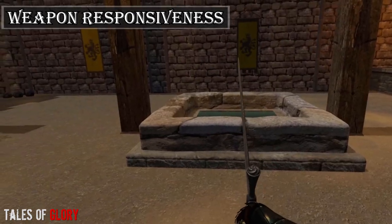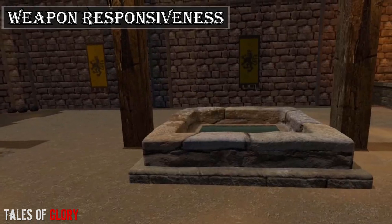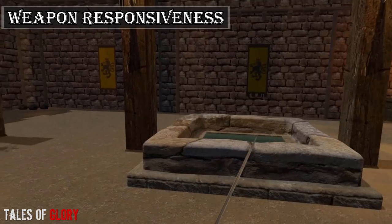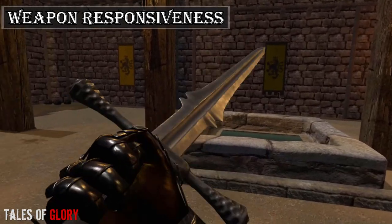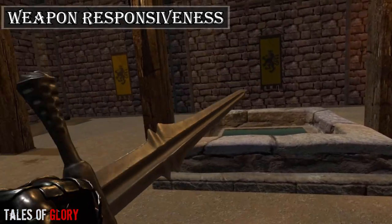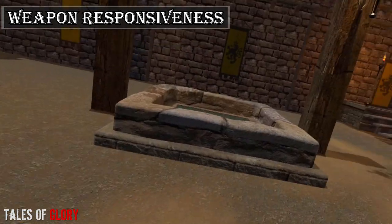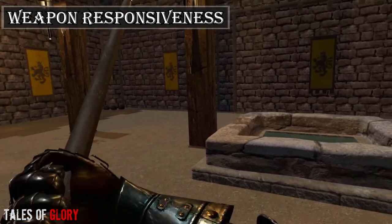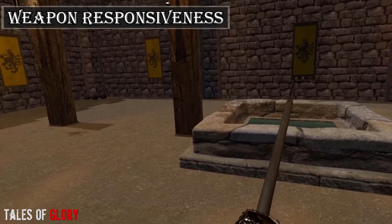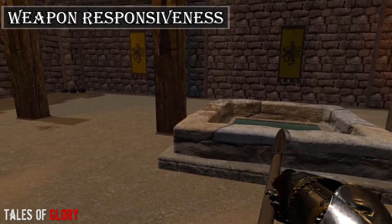Two-handed weapons still have preset grips on the hilt, but you can grip the sword by the blade for a half-swording stance. When it comes to swinging, depending on weight location they swing pretty well — top-heavy things will lag behind a bit, and heavier weapons will be slightly unwieldy compared to lighter ones. Where Tales of Glory faces the most criticism is that while there is weight physics, when it comes to clashing weapons with the AI they act like they have muscular arm noodles — there isn't much push or pull as the weapons slip about each other.